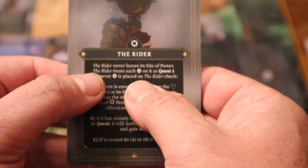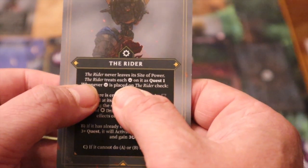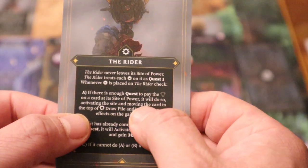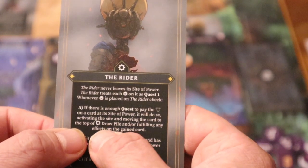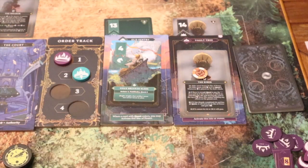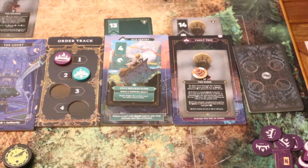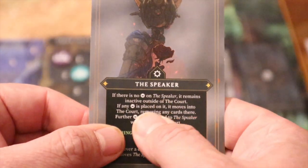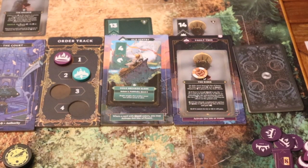The Rider never leaves its site of power and treats each influence as one quest. Whenever influence is placed on it, it checks if there's enough quest to pay for a card on its site of power — if so, it activates that site and moves the card to the top of its draw pile. It needs three to activate that card up there. If it ever won the Court it would place influence there too, and each spring would gain income equal to the influence there, which can be quite powerful.